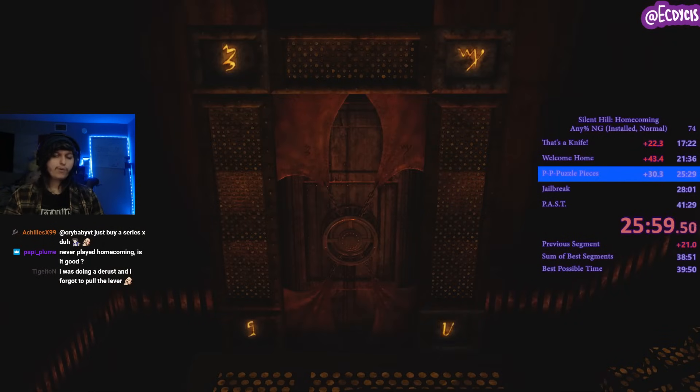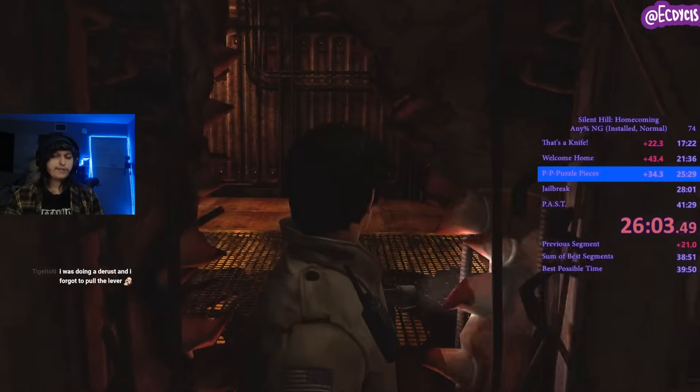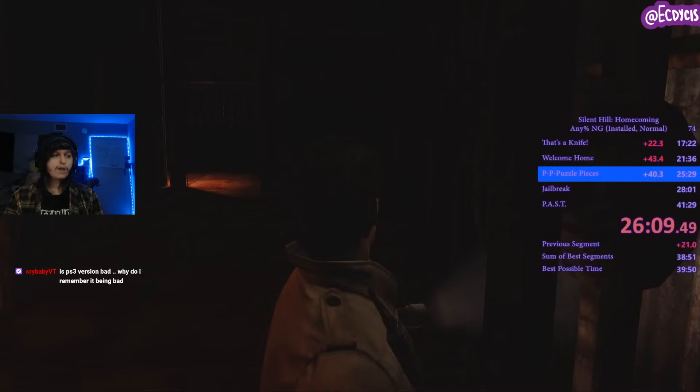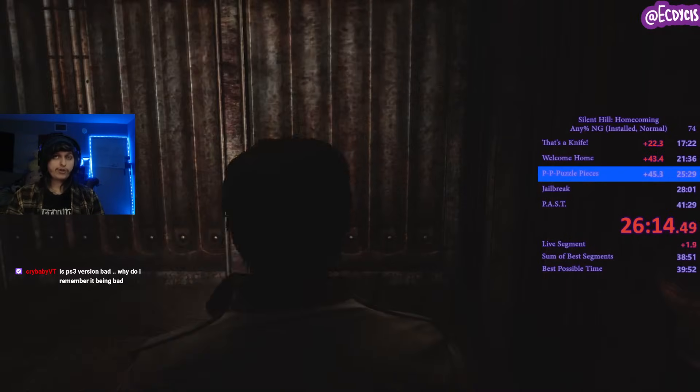The puzzle's pretty easy — just mash the knives with the wall and we're out of the Shepard House. I'm not actually down by 43 seconds. Realistically I'd be down by about 20-something — actually maybe 40 — but I'm down by 43 because I did a New Game Plus trick to show that off so I don't have to make a separate video for New Game Plus and New Game.